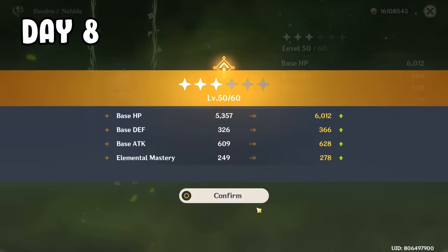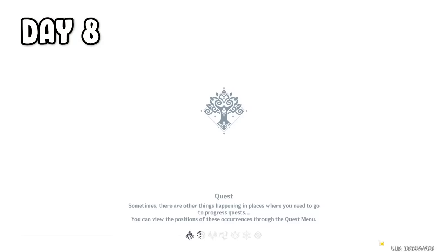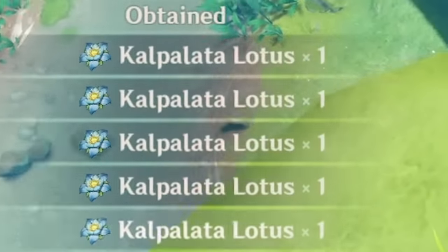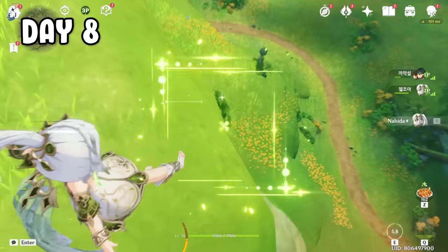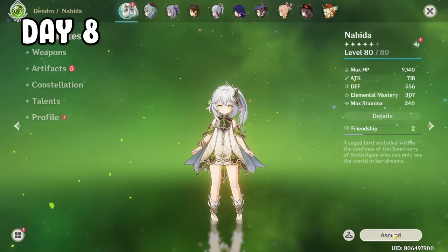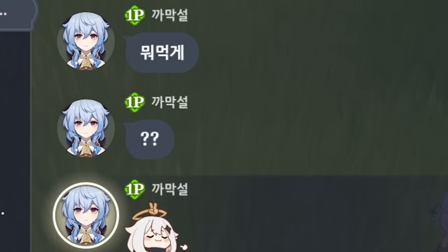Day 8, I start leveling her up with the materials gathered over the past 3 days. She ends up being level 70 before we ran out of flowers. I think I've gathered all the flowers in my world, which means it's time to steal some flowers from someone else's world. Also I realized there's a max limit to how many flowers Nahida can grab at once, which is 5. I eventually got enough flowers and now my Nahida is level 80. I also just remembered I was still in someone else's world — whoops.